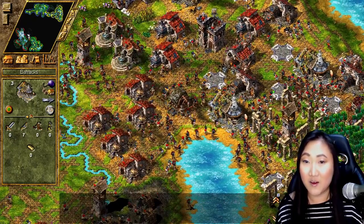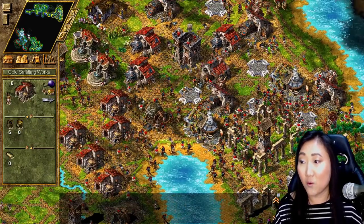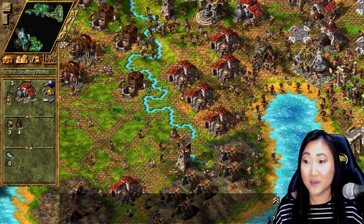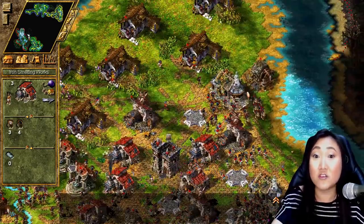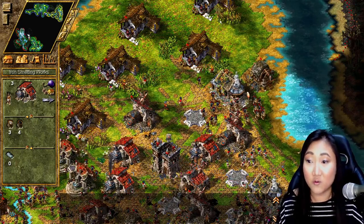You never know how everything is balancing out. So if you put a weaponsmith next to one iron smelting works and maybe have a second iron smelting all the way somewhere else, it might be taking those iron bars and carrying them to the weaponsmith across the map. So you do want to group things together.